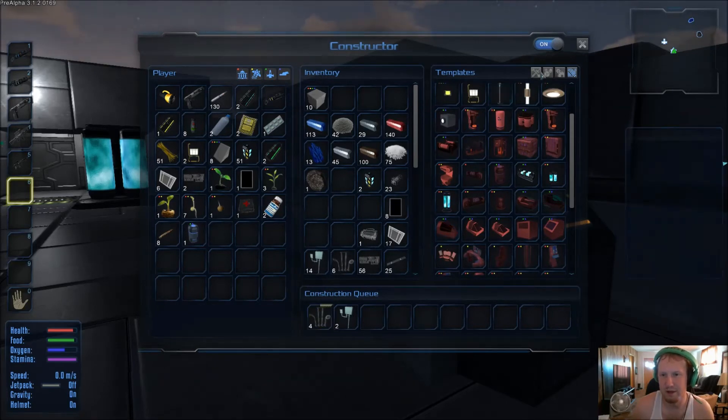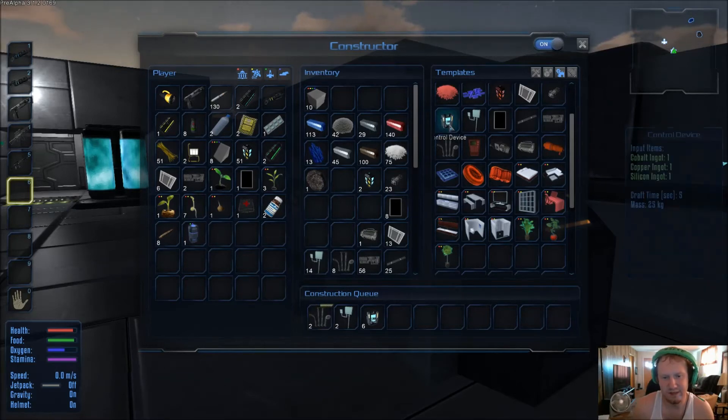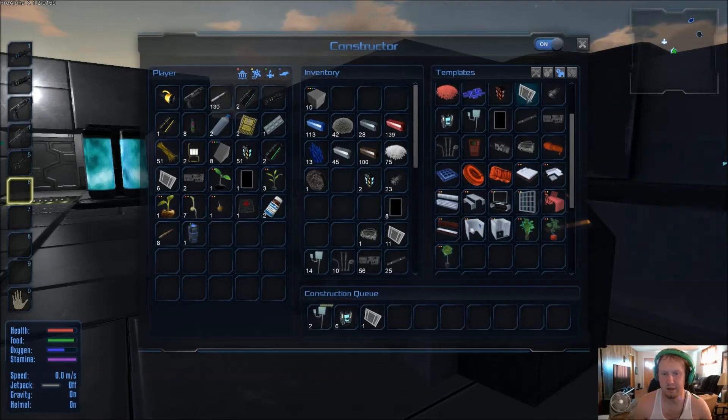We need two computers. Control devices are going to take copper, cobalt, and silicone — let's make six of those. And while we're at it, let's make another 20 metal plates — we're gonna need them probably for hull blocks.